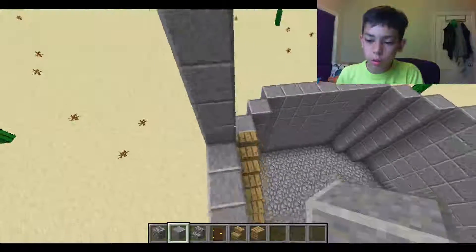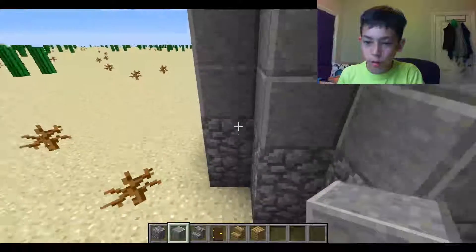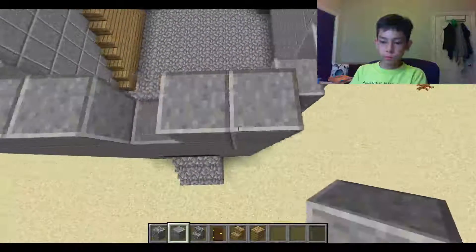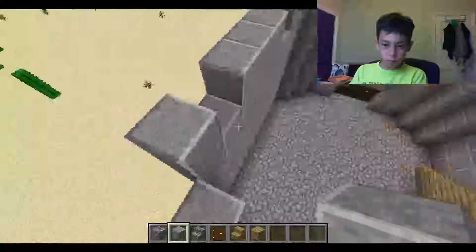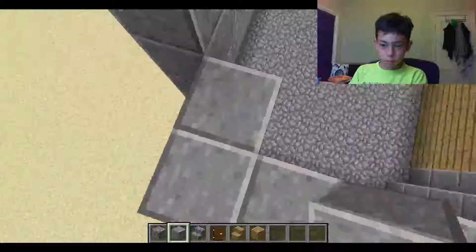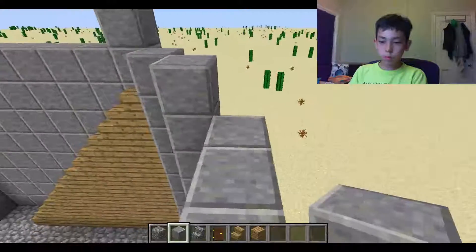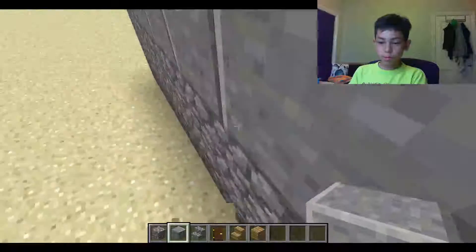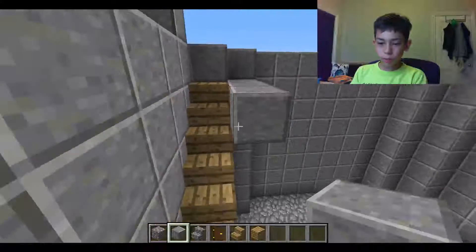Actually, make it one block higher — six, so make it seven blocks high, because of that staircase. So you kind of get it, right? You don't want to keep watching me place blocks. You get the picture. From here, make another floor.